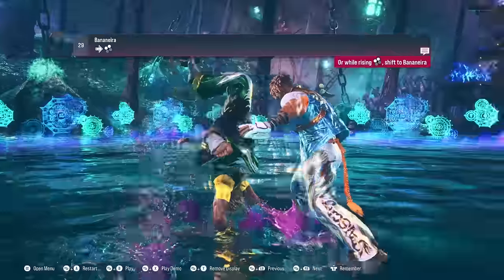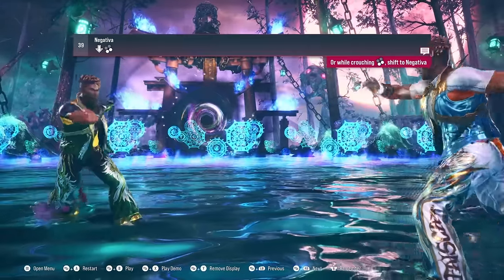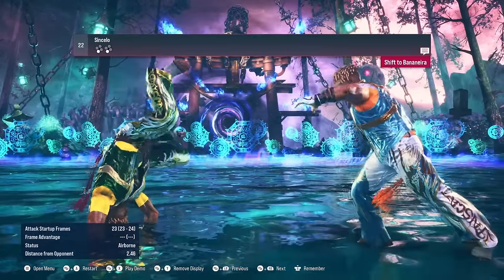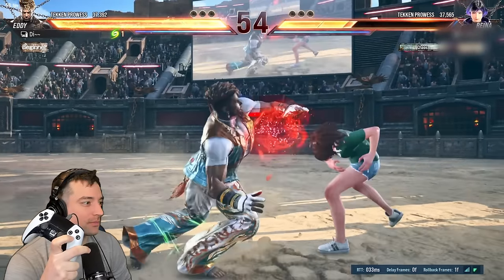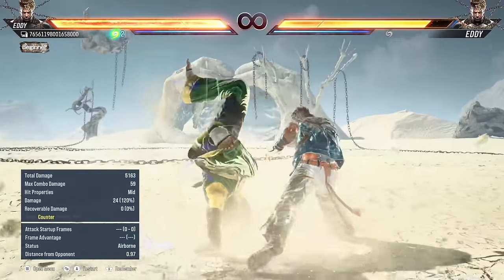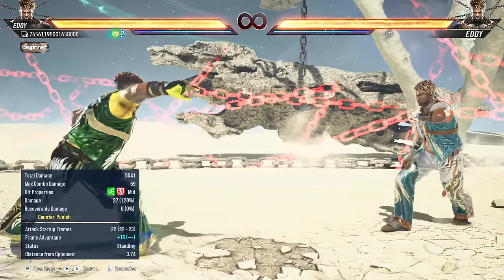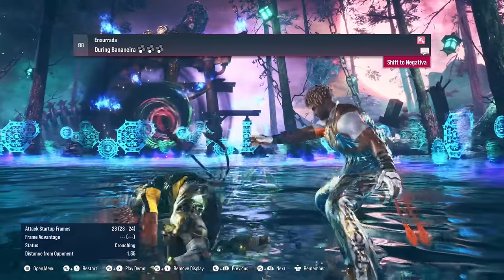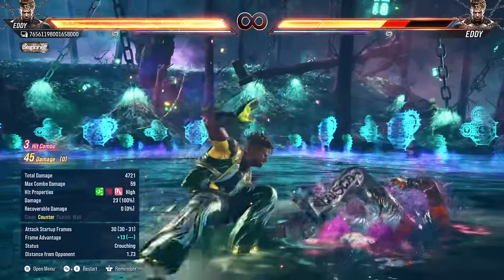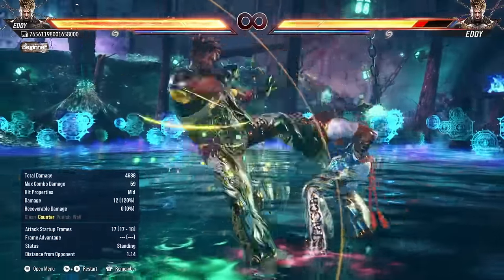Eddie has two stances: Bandiera, which is his handstand stance, and Negativa, which is his relaxed stance when he's on the ground. The first 3-3 is a quick safe mid-mid string that puts him in the handstand. It seems like one of his best quick mid pokes from mid-range. Even though on block it's only minus 3, you have counterplay options like evasion or using a power crush after on block. On hit, it gives you access to a mixup.